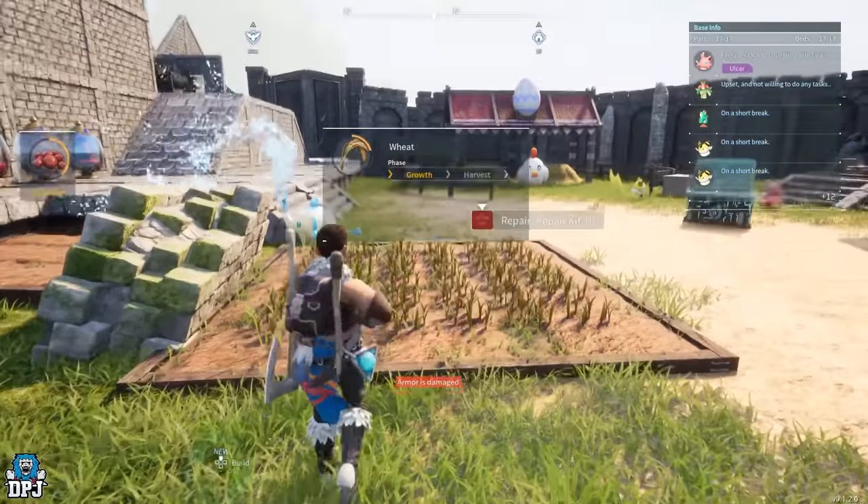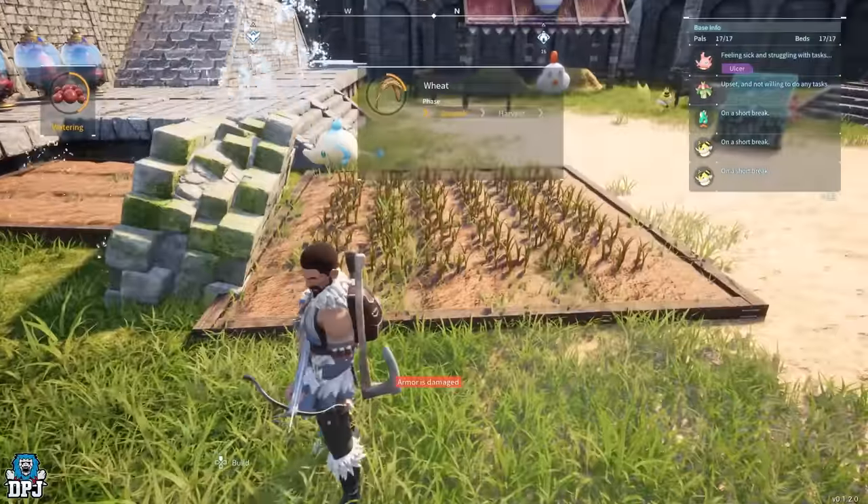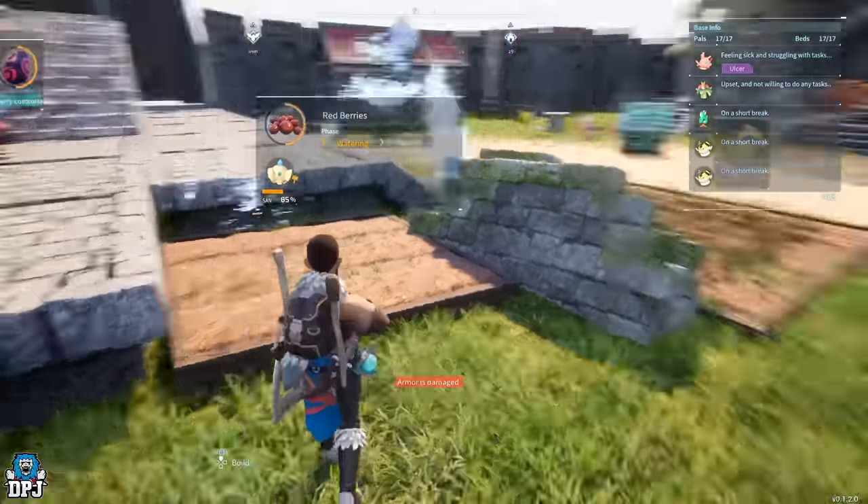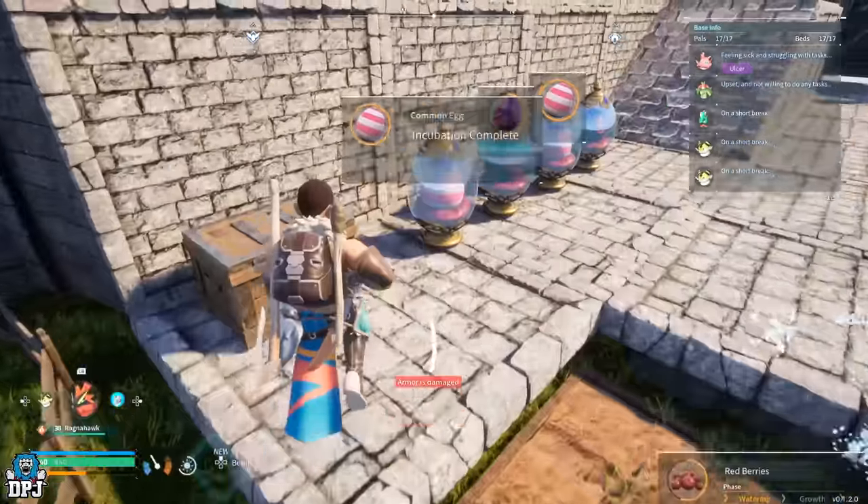Here guys we have my two plantations. I still haven't got the tomato one up yet but when I do I'm just gonna put it in line with this one. So I've got wheat here from a flower, and berries here for a few recipes as well as mainly feeding my other pals.